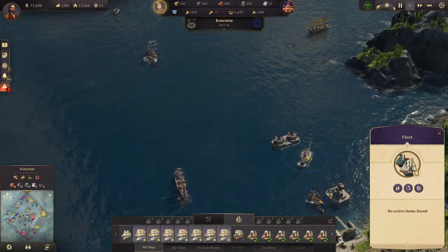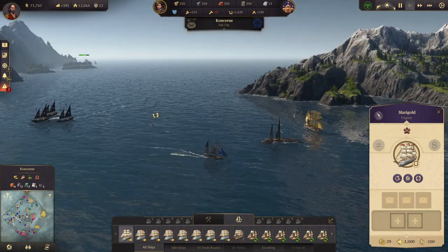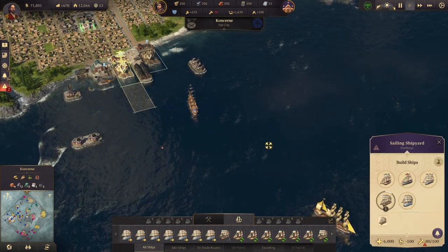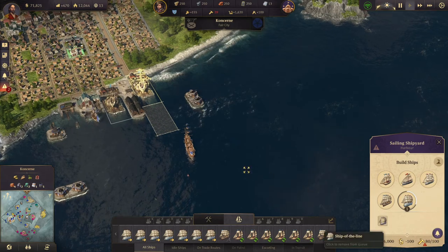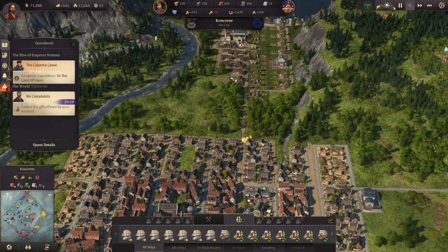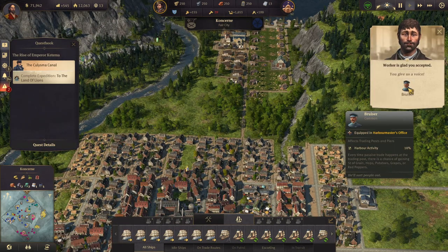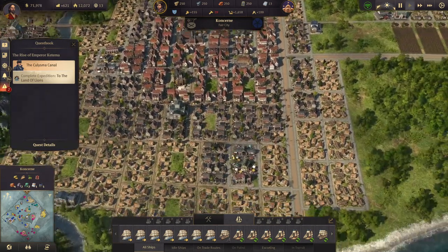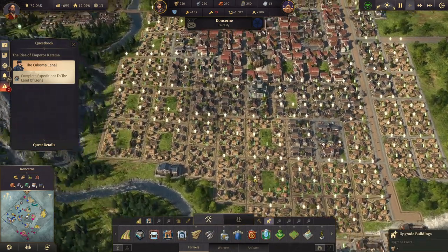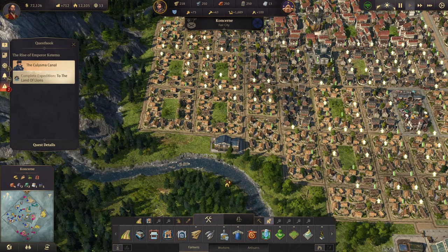We'll tell you to come out here, and I actually think we'll tell you to escort that ship. Are we building more ships? We are - we're building a clipper and a ship of the line. We have a quest from our residents - sure, I'll take your gift. A bruiser, harbor activity 10%. We need some more workers, so we'll upgrade these guys to workers.